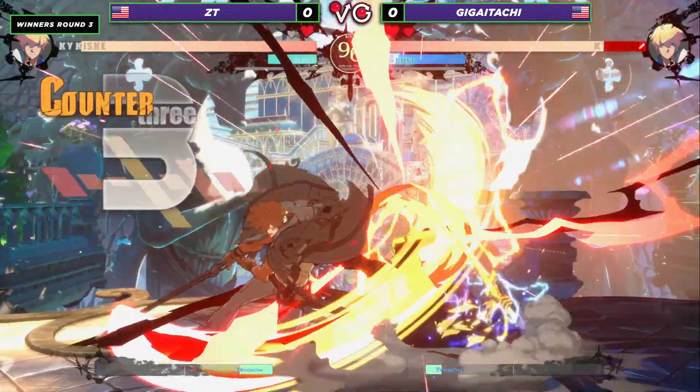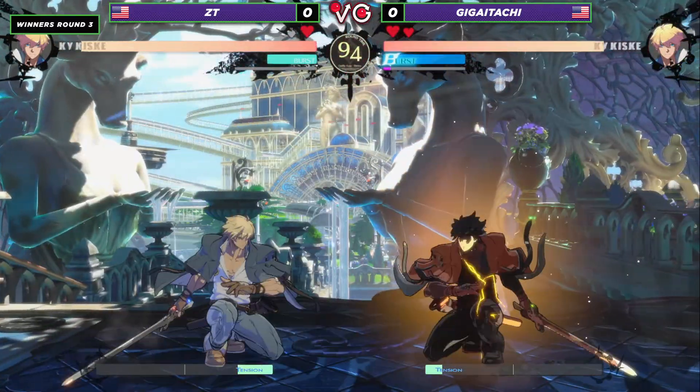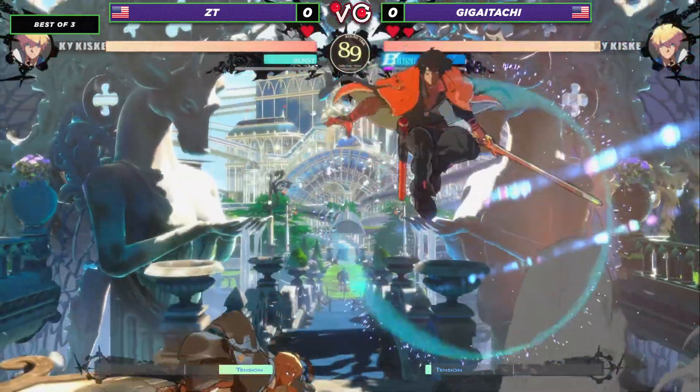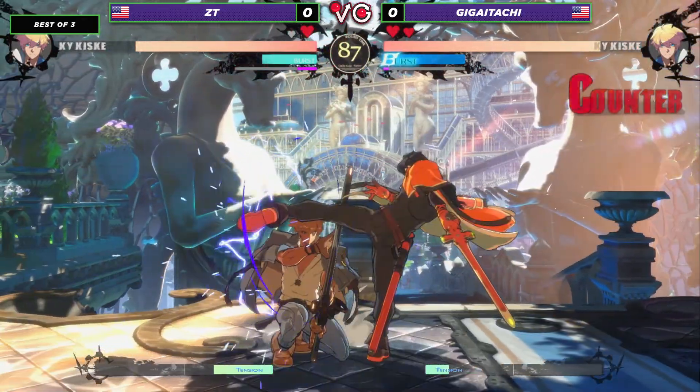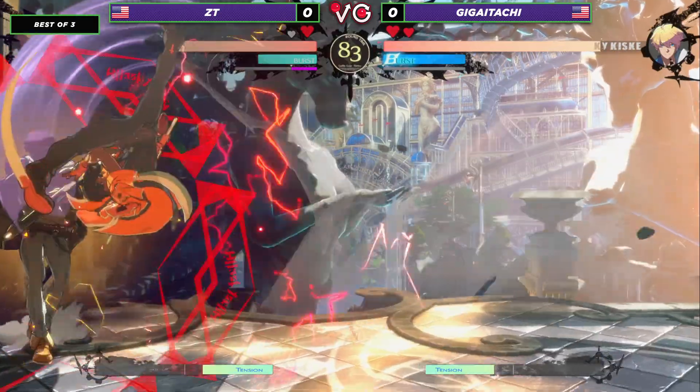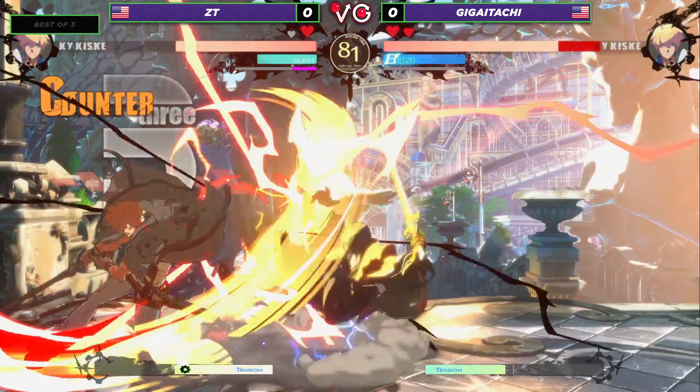All right. Great anti-air there, catching the air dash. Giga Itachi getting applied to the static. ZT looking to capitalize there, setting up those projectiles. It looks like ZT is opting to play a little bit more defensive compared to Giga Itachi, who is just going all in, ladies and gentlemen. There it is — getting those plus frames off of the static.